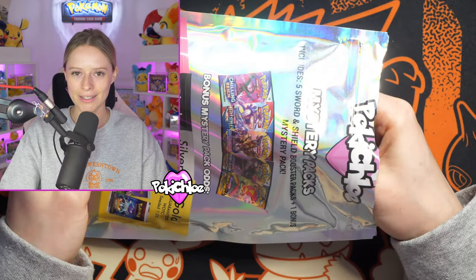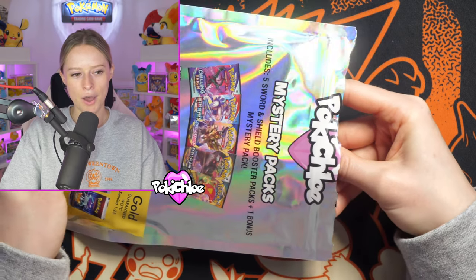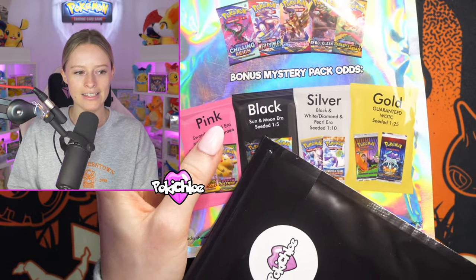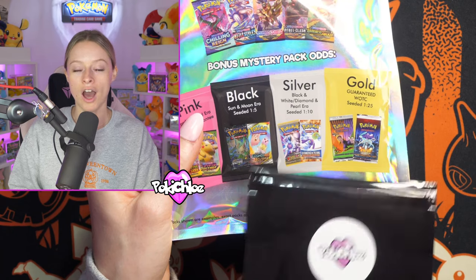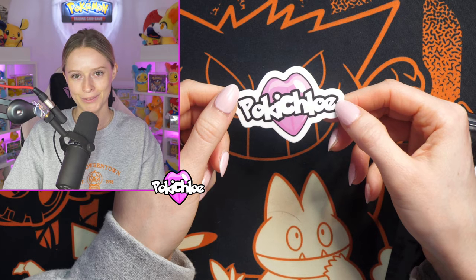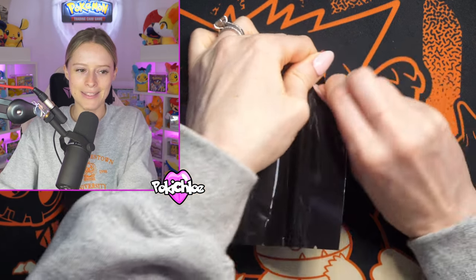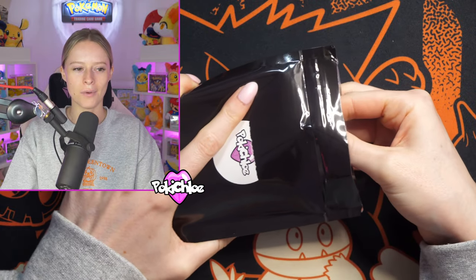We're now going to go in for bonus pack number two. If you haven't commented below, let me know what you think it's going to be. We get — oh — a black bonus pack! That means we are getting a Sun and Moon era pack. The examples shown are Ultra Prism and Cosmic Eclipse. What do we think is going to be inside? Opening it up... we've got Ultra Prism. Very, very nice.